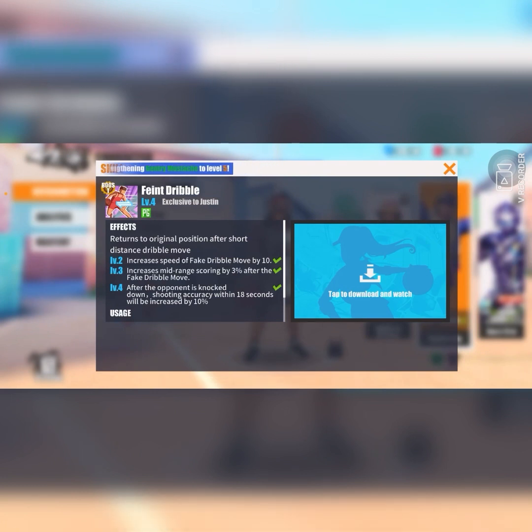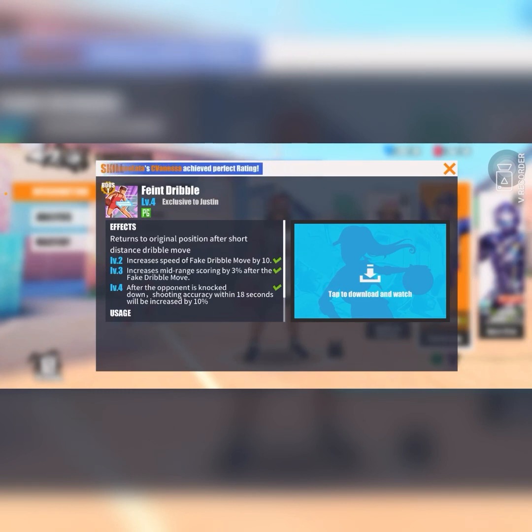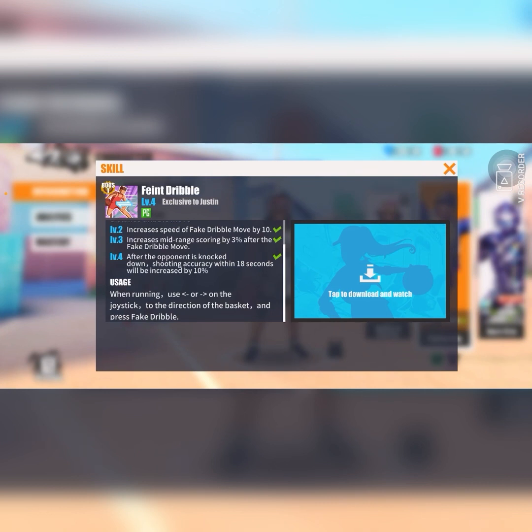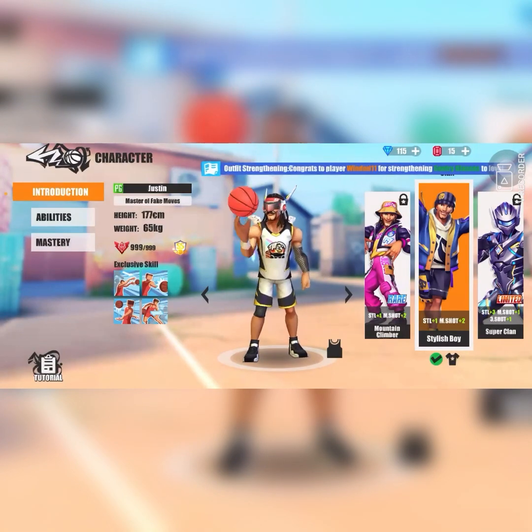Last and certainly not least, the level four ability he was released with: faint dribble. Returns to original position after a short distance dribble move — halfway through the dribble move, he jerks back. If they're following you, they'll get their ankles snatched and you get 10% extra accuracy. At level two, increases speed effect on dribble move by 10. Level three increases mid-range scoring by 3% after the fake dribble. Level four: after the opponent's ankles are broken, shooting accuracy within 18 seconds is increased by 10%. That forces people to come out and pick you up. Make sure you're going for ankle breakers, but don't go for one every single time because opponents will try to get dribble move stops on you.